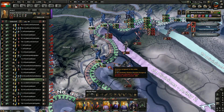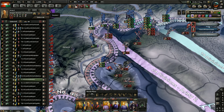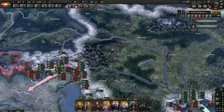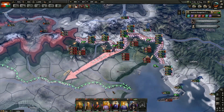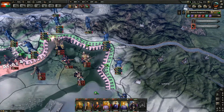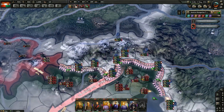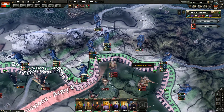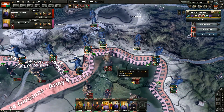You've got to push, buddy. How are we doing over here? Where do I take these reinforcements from? Doesn't look like there's room from the Western Front. Anyway, now I'm going to be able to push — I'm going to send you guys.